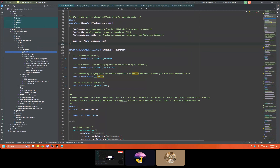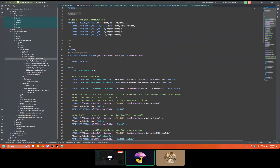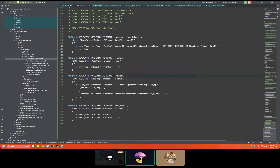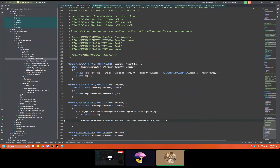Here we have an attribute set base that inherits from Attribute Set. This macro is just shorthand you can make yourself — it basically uses stuff GAS already set up for getting these attributes. What they literally do for getting attributes: they search through UProperty stuff through reflection and find it by name. So that's what you're doing when you use these attribute accessors. They've optimized it a ton, but that's actually what they're doing.